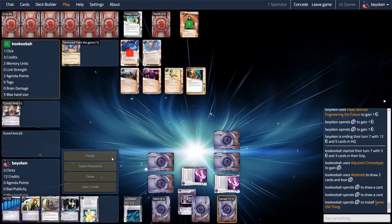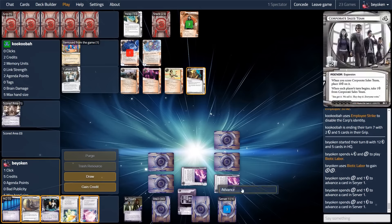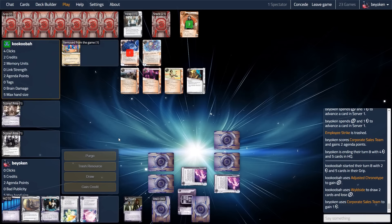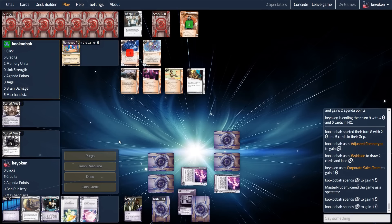Here my opponent doesn't even attempt going for my remote, which honestly I think is a mistake given that my opponent actually drew a lot of cards. So they give me a free agenda here — not so free because I have to use a Biotic for that, but since it's a Corporate Sales Team it's going to pay off regardless, so that's fine.